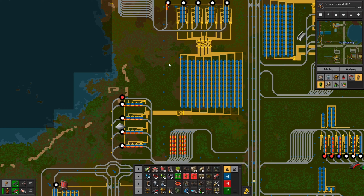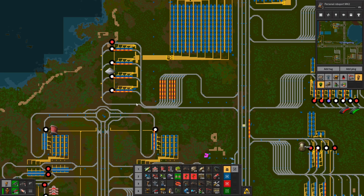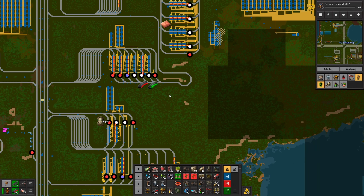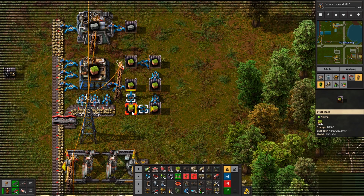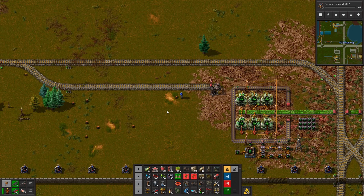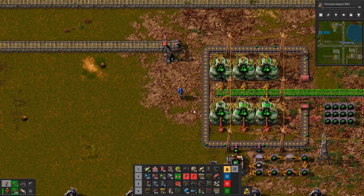We either need more smelteries or we need blue belts to speed that up. That would help us for a tiny bit and then we'd have to kind of redesign that. But it could definitely be like doubled in size to the left hand side and then just put the train pickups below. And that's what I was thinking. Which is going to take a lot of landfill, but that's okay. We have six chests of landfill - landfill is one thing we're not going to run out of any time soon.